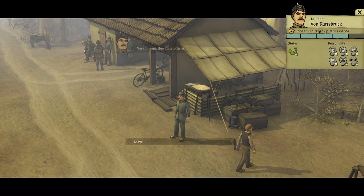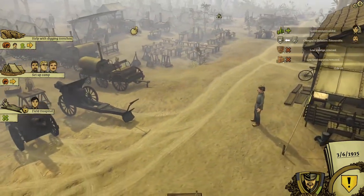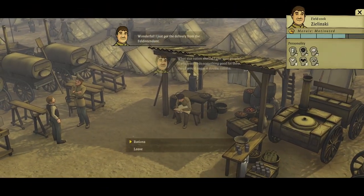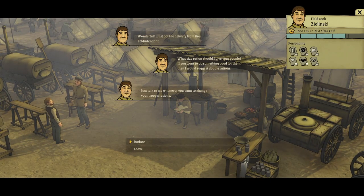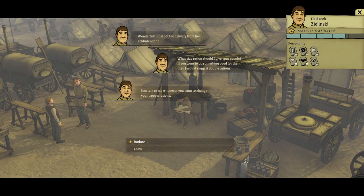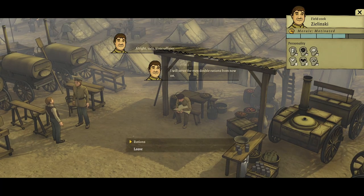Very diligent, Herr Anto-Officier - that's what I want to see from all my subordinates. I just got this delivery from the Feld Intendant. What size rations should I give your people? If you want to do something good for them, I would suggest double rations. Just talk to me whenever you want to change your troops' rations. We'll be nice to the men - we'll double their rations. Alright, serves the men double rations from now on.